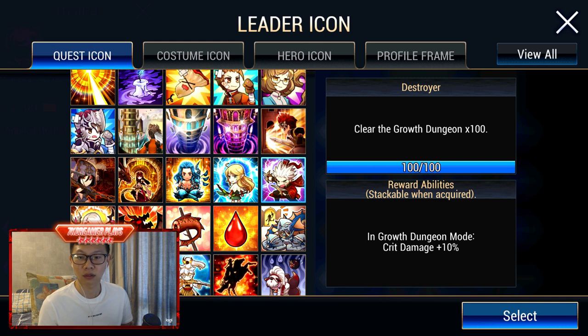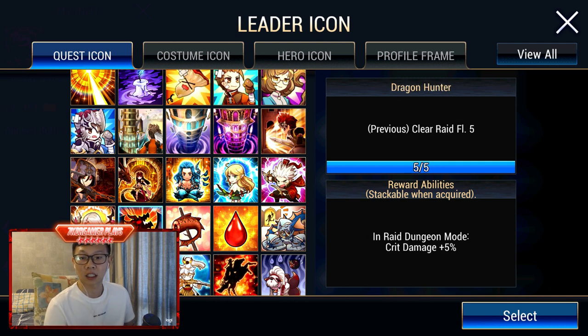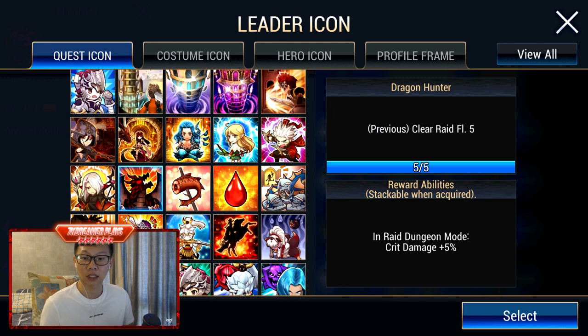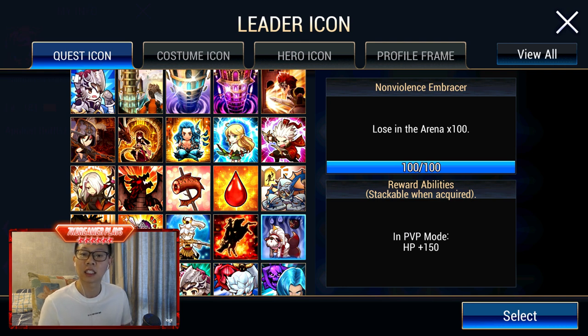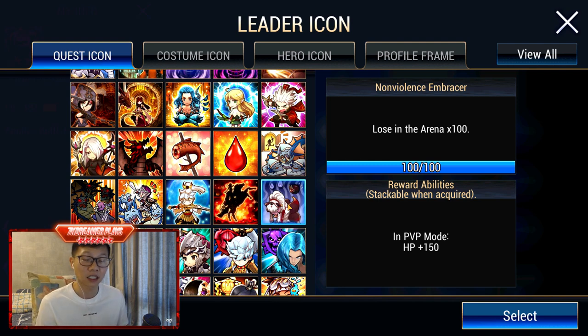For Growth Dungeon as well, you can gain a lot of buffs here, but it's not too important because ultimately Growth Dungeon is something you clear once and auto-clear from there on, unless they increase the difficulty. The Arena buffs are pretty good and stackable — 60 plus 80 equals 140 physical attack. It may sound little, but think of it as a whole figure where everything comes together.